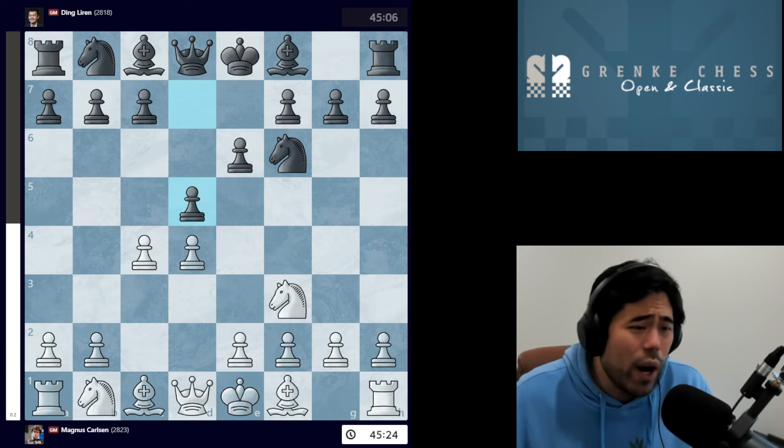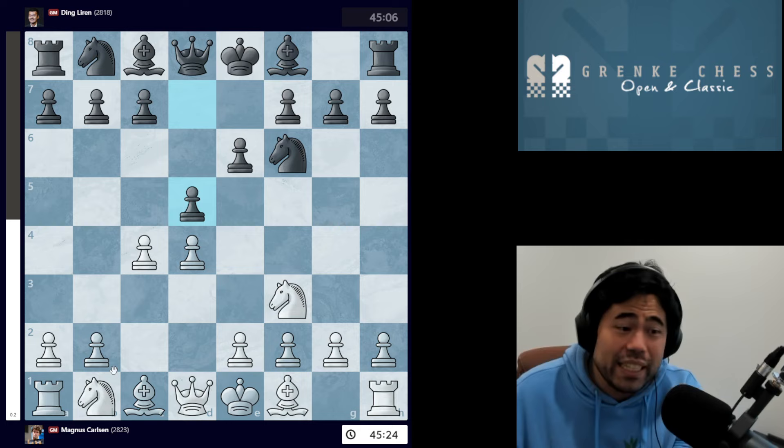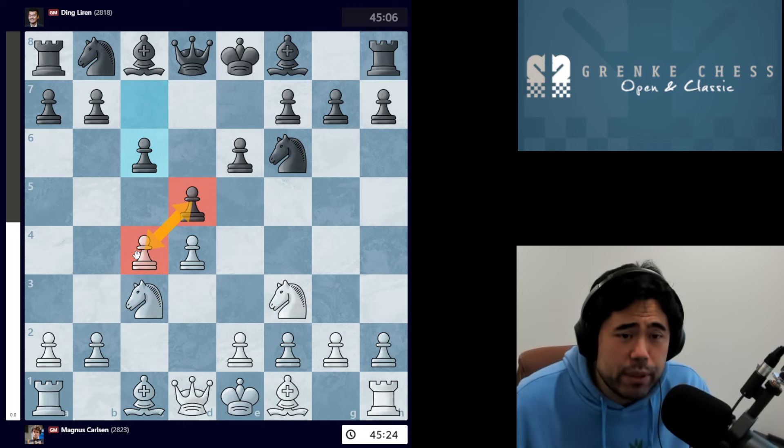Magnus decides to trade the pawns on d5. White could, of course, play knight c3, bishop f4, or bishop g5, but when white trades the pawns on d5 right away, the structure becomes fixed immediately and you never have to worry about this pawn on c4. If you play knight c3, black could always capture the pawn, and you always have to figure out whether to trade or let it be captured — a decision that can cost a lot of time, especially in a rapid game.